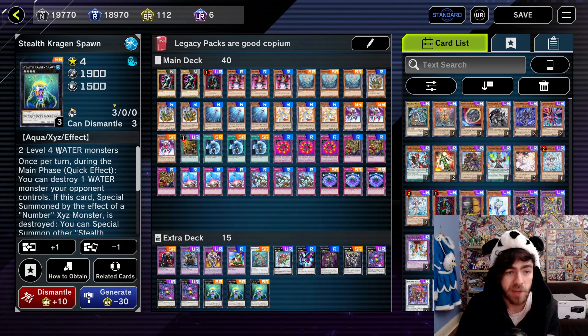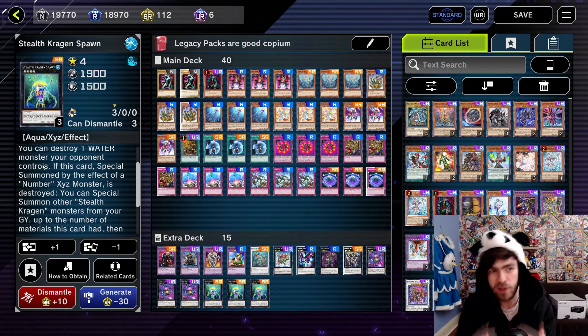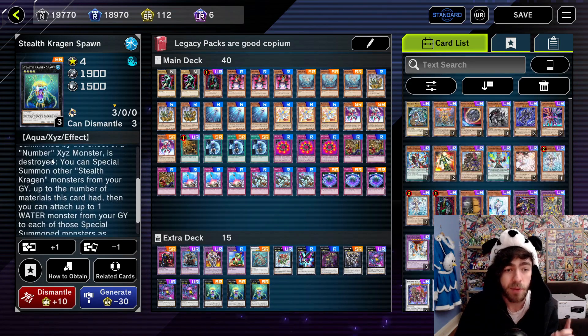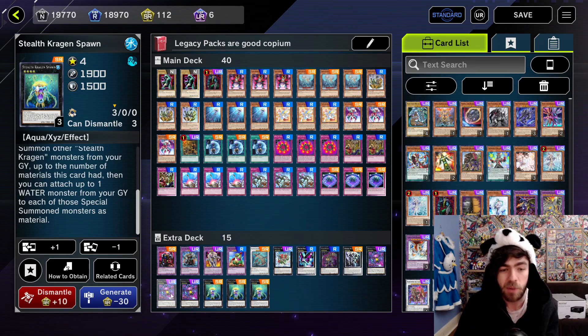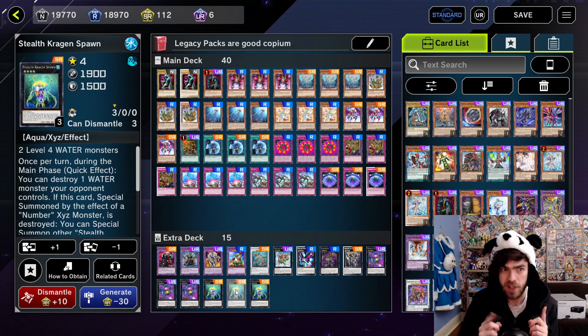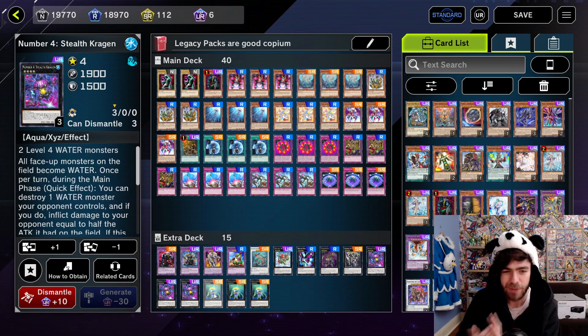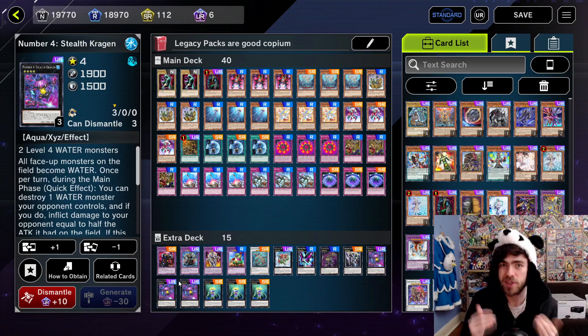The Spawn also has: once per turn during the main phase as a quick effect, you can destroy one water monster your opponent controls. Not particularly relevant at the start because with your Kraken off the field, this card isn't able to pop anything. But if this card, special summoned by the effect of a Numric Seize monster, is destroyed, you can special summon other Stealth Kraken monsters from your graveyard up to the number of materials this card had, then attach one water monster from your graveyard to each of those special summoned monsters as material. So basically, your opponent destroys the Kraken — it spawns two little dudes. Then if your opponent destroys a Spawn, it will actually revive the Kraken and get the material underneath it, meaning this card will then become active to quick effect pop stuff again because all monsters are now water. So by destroying the Spawn, it actually makes your board stronger a lot of the time.